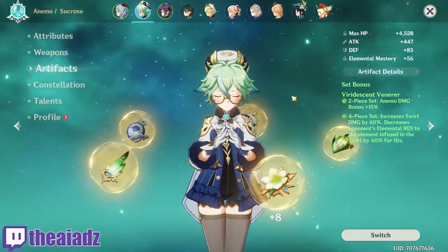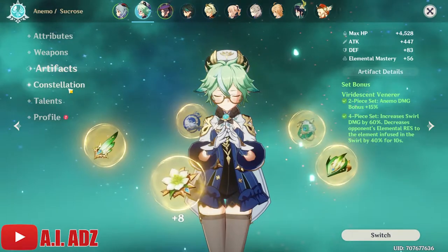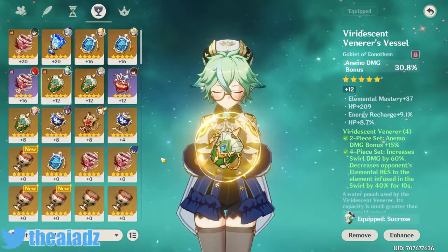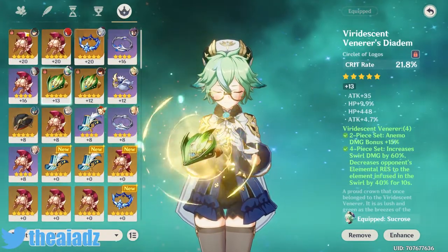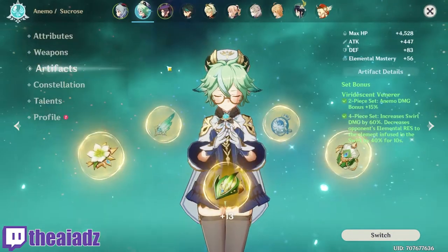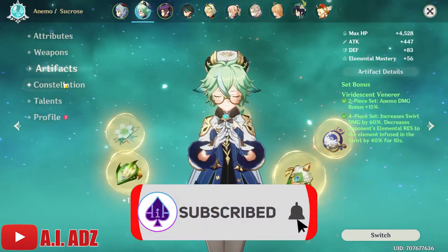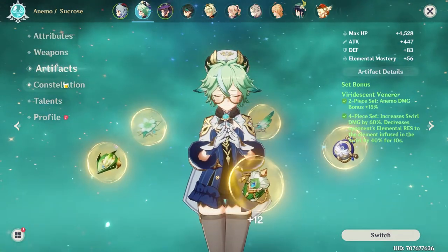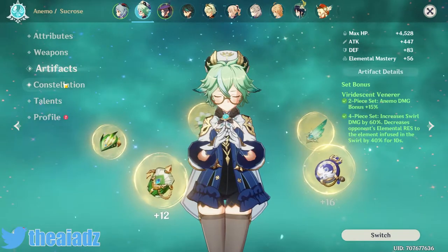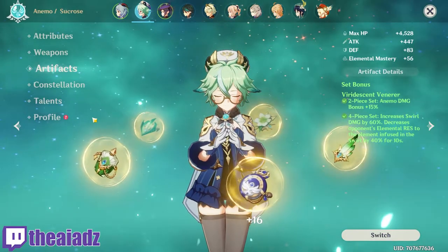You just want a full four-piece Viridescent Venerer build with as much Elemental Mastery as possible, and obviously try to get Attack percentage as well since that contributes a lot of damage. Run Elemental Damage Bonus on your Goblet and Crit Rate or Crit Damage on your headpiece, though it's not entirely necessary. Critting isn't the priority because she's a support — she's not going to give you big damage like a main DPS like Xiao or Beidou. She's just there to add a little bit of damage, slowly chipping away.